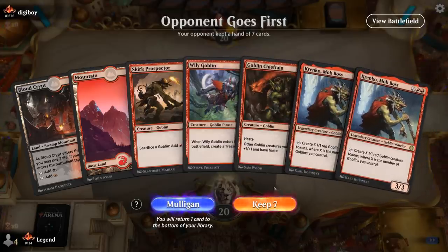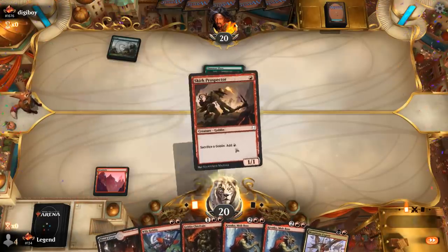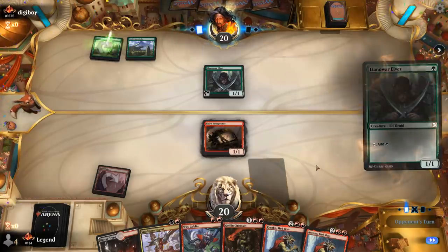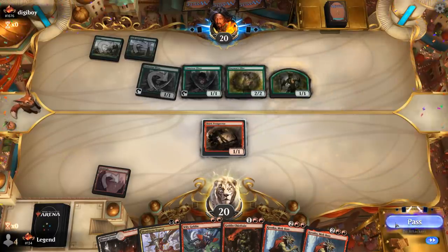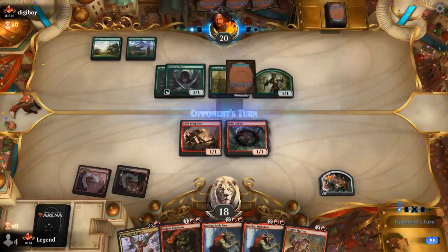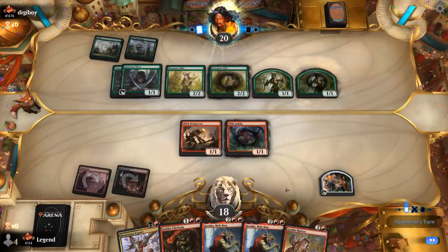We're on the draw with a mana-light but powerful hand against Elves — not what we wanted to see, but Munitions Expert can save us if they have a turn-two Elvish Archdruid. Just another elf on turn two, so they could still go for a Company. We probably hang on to Expert to kill a lord and play Wily Goblin, keeping Expert as an option by sacrificing the treasure and Wily Goblin if needed. The Elves deck doesn't really beat an active Krenko unless they're playing Craterhoof Behemoth.